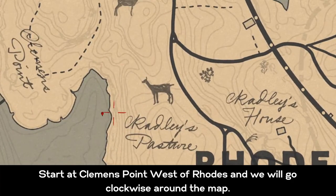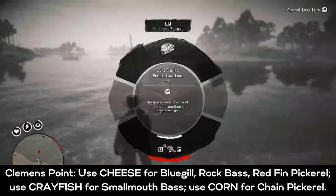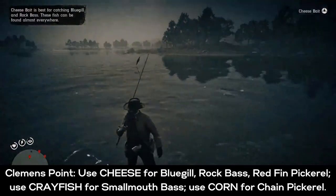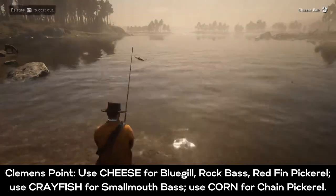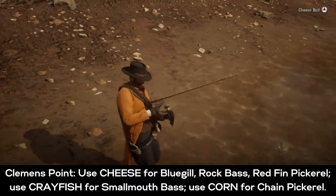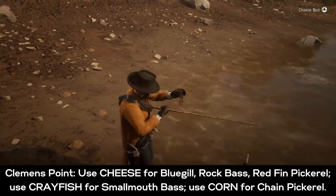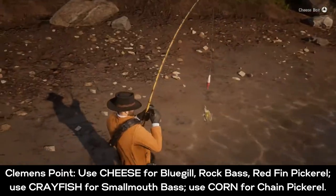I like to start just west of Rhodes since we were just at the general store. We're going clockwise around the map. Here at Clemens Point, start with cheese — you can get a bluegill, rock bass, and redfin pickerel. With crayfish you get the smallmouth bass, and with corn you can get the chain pickerel. So with those three baits you can cross off five fish right here at Clemens Point.